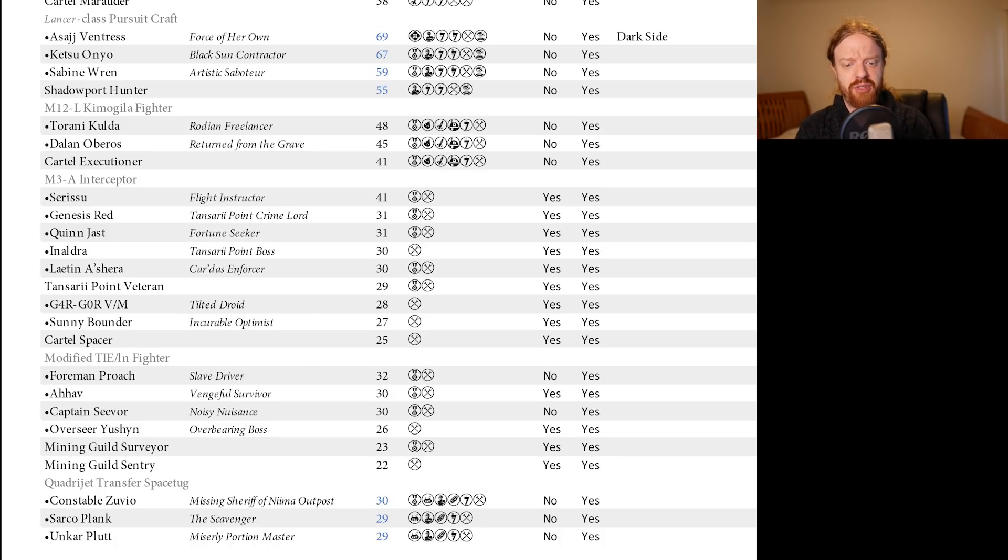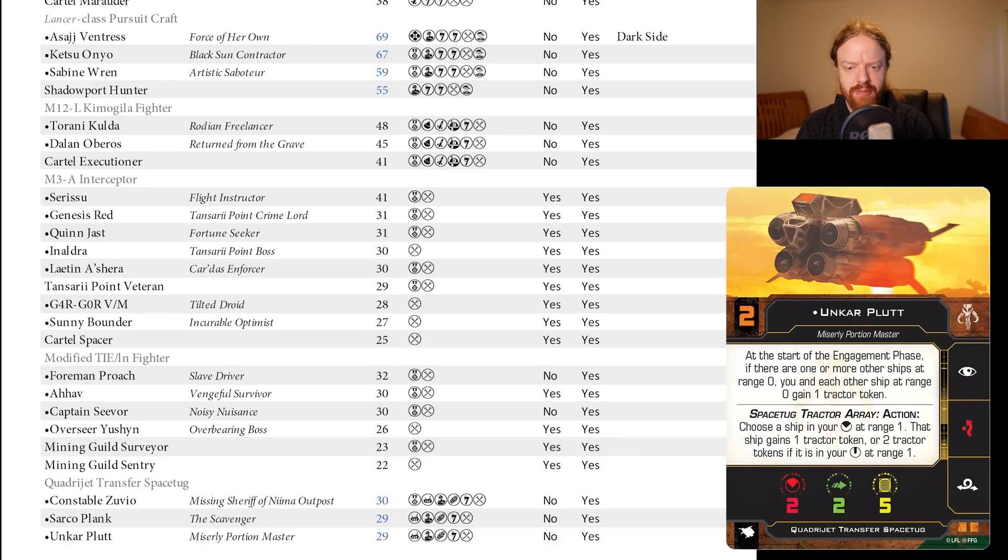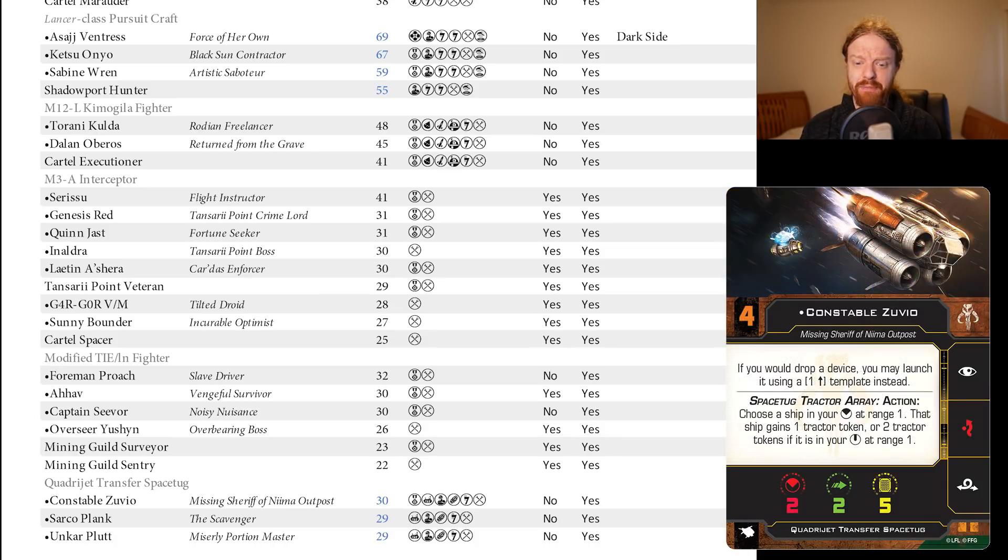The Quad Jumper. Now this is interesting — we have Zuvio and Sarko Plank down by three points each. That's fine, these guys don't see meta play. But we have a one-point reduction on Unkar Plutt and the Jakku Gunrunner. One point between a Jakku Gunrunner and its best pilot is interesting to say the least. This has seen meta play — it semi-dominated the first or second batch of points in second edition. With Boba Fett going up by a point and this going down by a point, maybe this will swing back in favor of the Jakku Gunrunner.